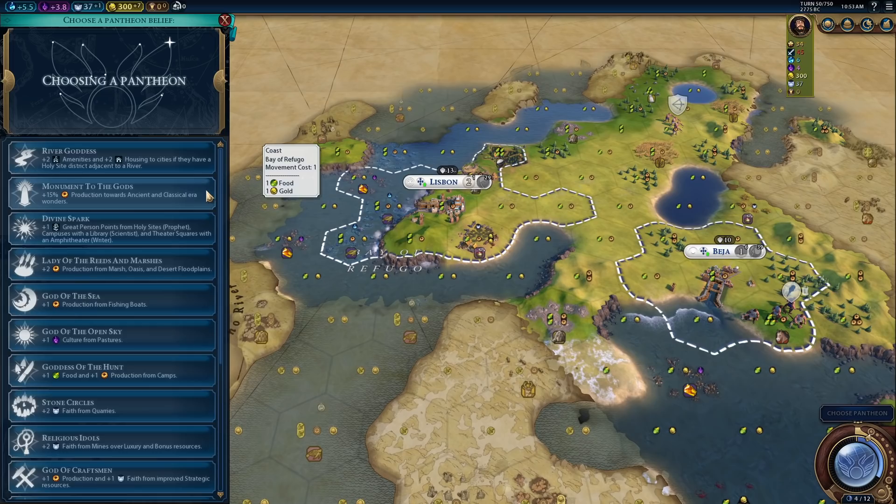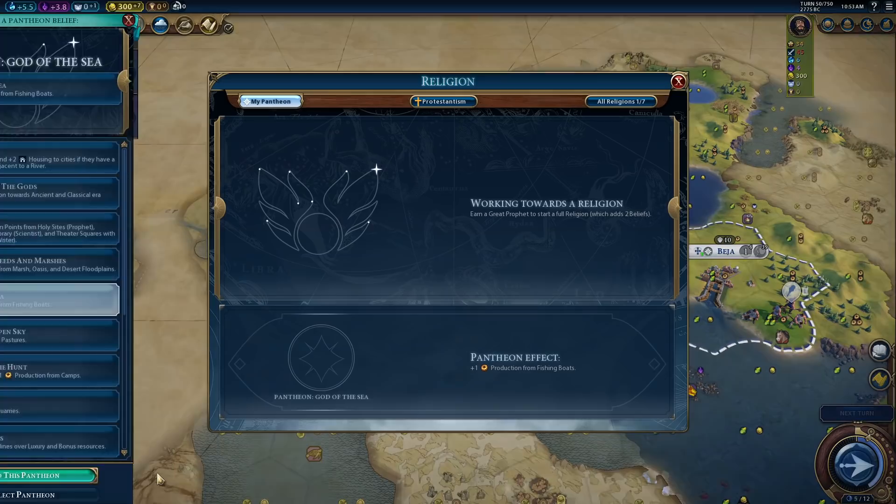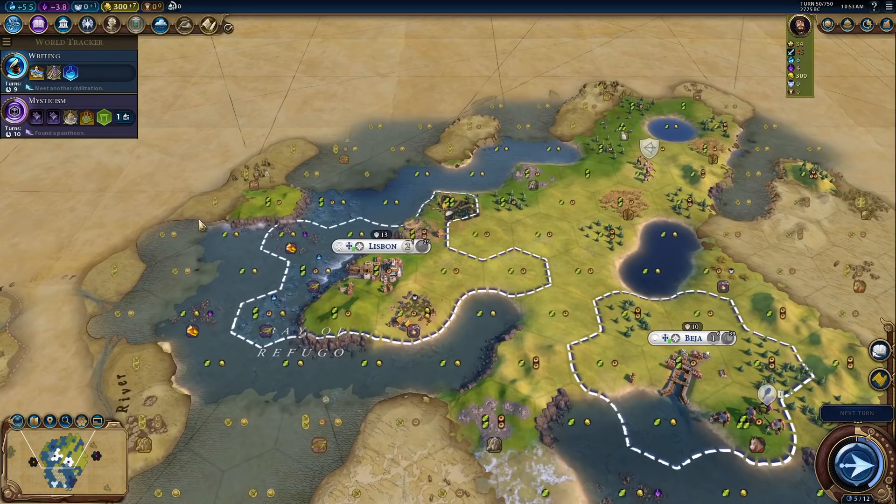We're not going to do early Wonder spam because we've got so much competition — we always do, but it's going to be worse here on Deity. Divine Spark is always good to get extra great people points. God of the Sea seems to be the no-brainer — it's amazing that it's still there. Let's just get God of the Sea for the extra production. Oh, there are seven religions available — more people equals more religions. I'm still not going to pursue them because they are hard to get on Deity.